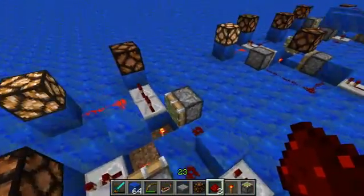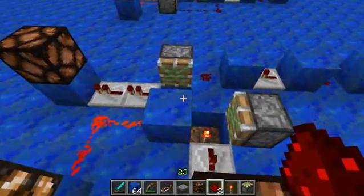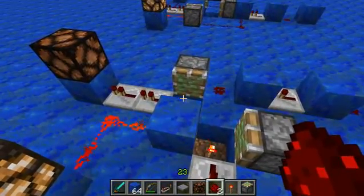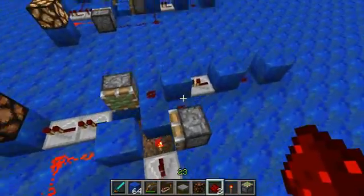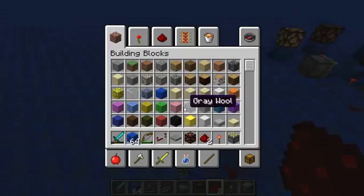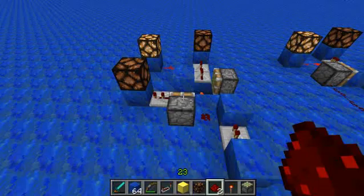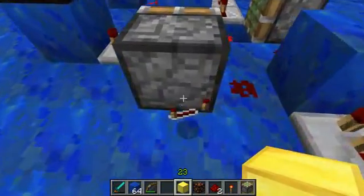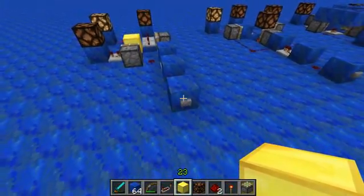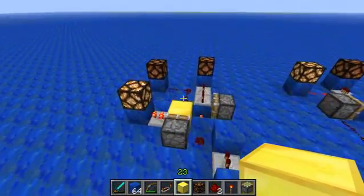With this setup you'd usually expect one piston to dominate — say it was that piston, you'd expect only that piston to pull and push blocks, and the other piston should just not do anything. But the results may surprise you. I'll get a block of gold that's fairly contrasting, and just watch the redstone lamps on the block of gold. Alright, so the bottom one took precedence there.